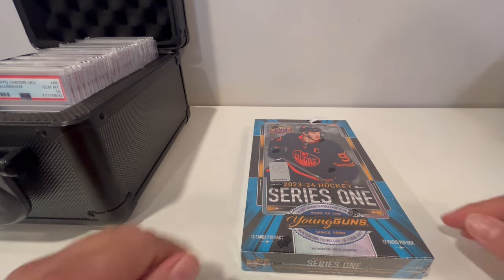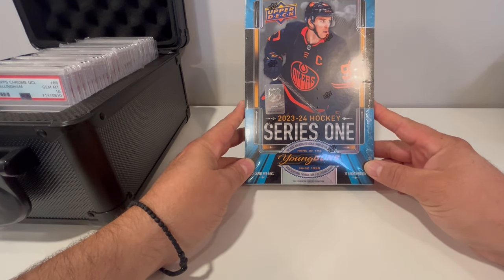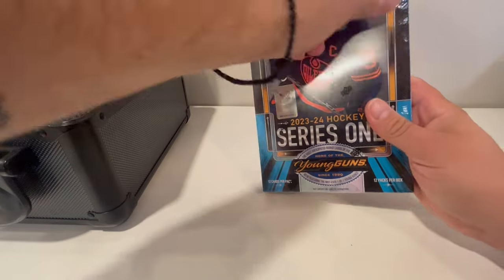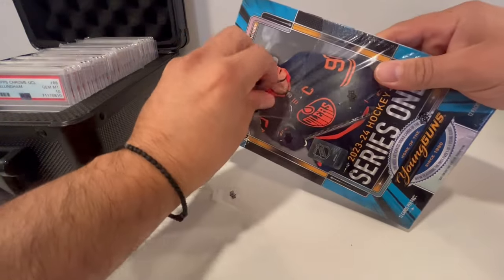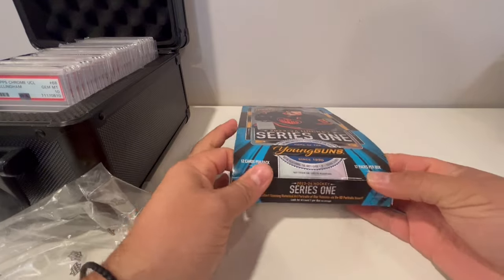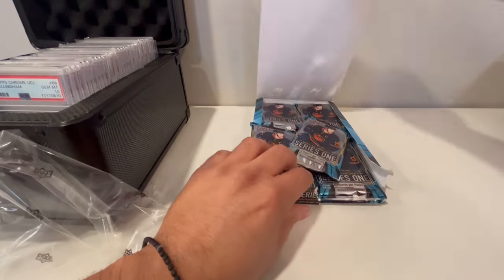Welcome back to Status Breaks everybody. Today we've got 2023-24 hockey Series One — this is the newest edition that just came out. It is 12 cards per pack and there are 12 packs per box. The McDavid rookie card will be in Series One, and the Connor Bedard rookie card will be in Series Two, but there are quite a few decent cards we can get, so let's go.